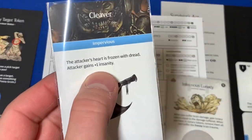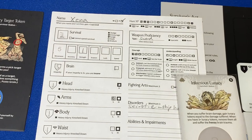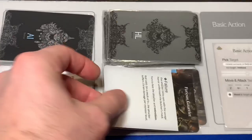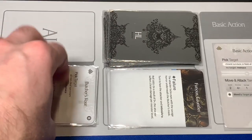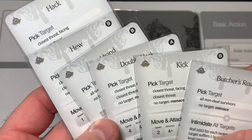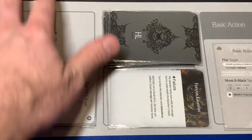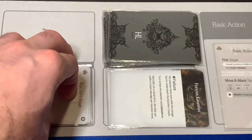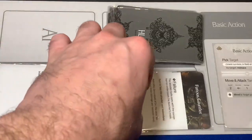Because of the Cleaver wound, she gains plus one insanity — bringing her up to five. Our guys are absolutely insanely out of control except Gold Moon who only has one insanity. We discard our two hit location cards and move the wounded ones to the wound stack. That's actually good because now we know what's left in the Butcher's hit location pile: Kick, Hack, Hew, Double Hack, Backhand, and Butcher's Roar. None of it is great but we don't have many advanced cards left, which is something. We continue on to our survivors.